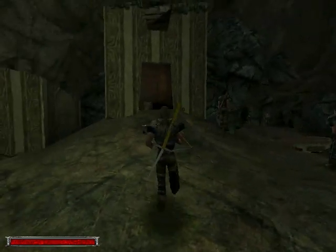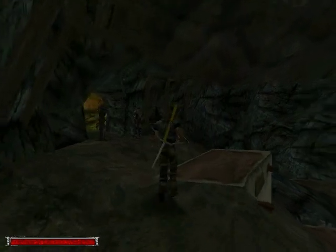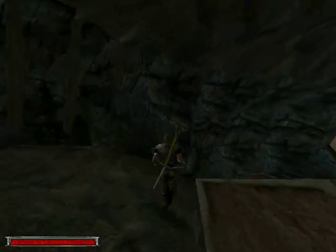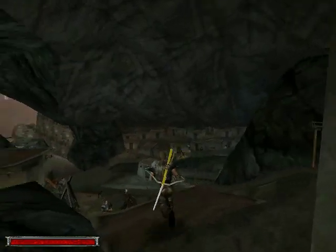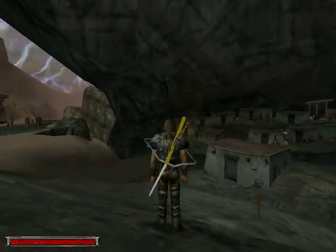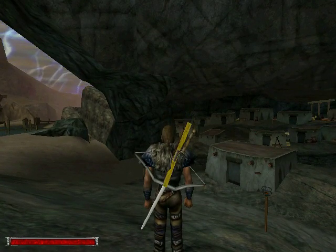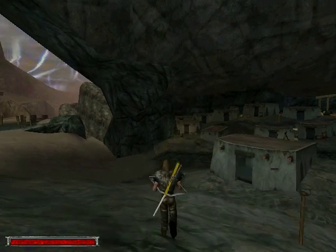Hello everybody, welcome to Gothic 1 walkthrough. In the last episode we found out about bad things that happened in the old camp. And now we have a task to go and find Zardust the Necromancer. So that's what we are going to do.